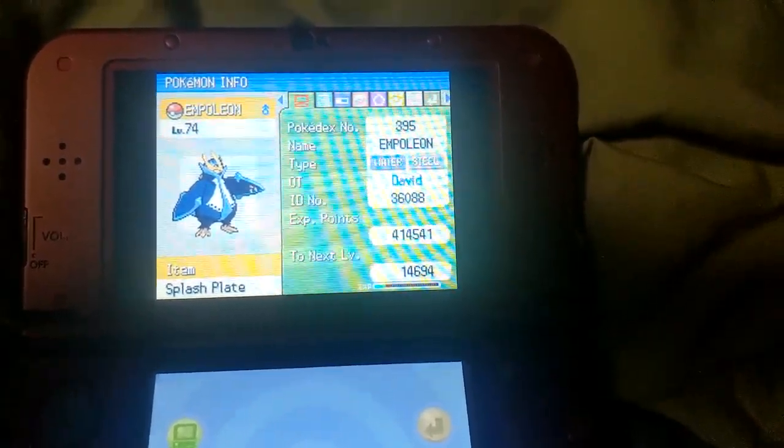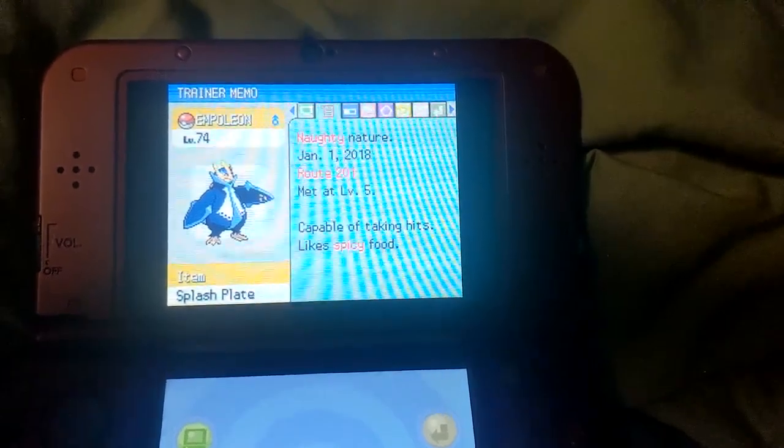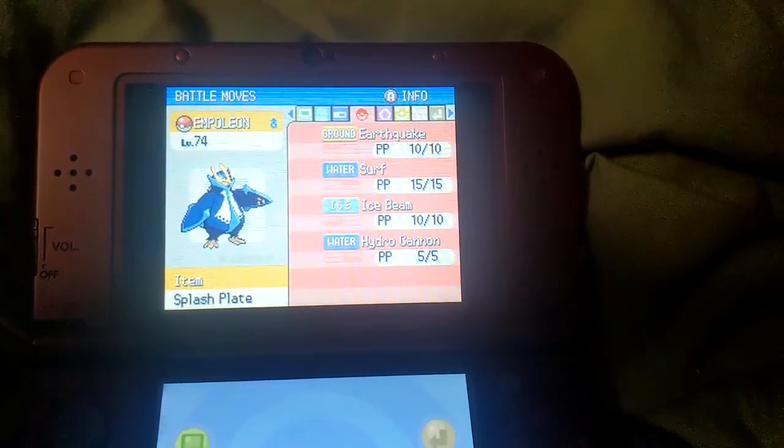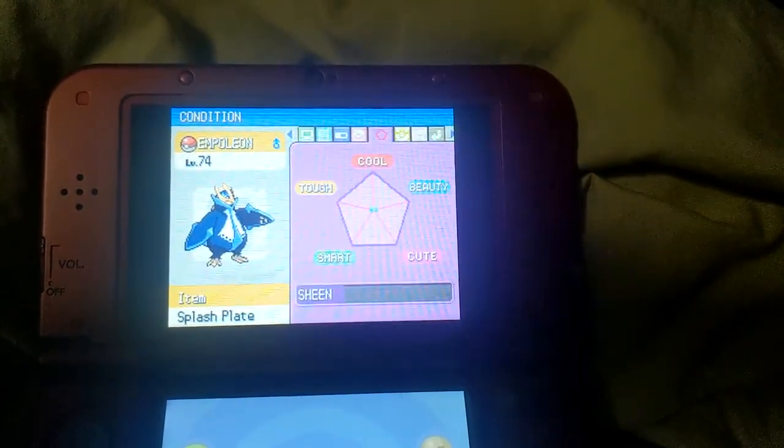Empoleon, my starter Pokemon, holding a Splash Plate, with Torrent for its ability, and the moves Earthquake, Surf, Ice Beam, and Hydro Cannon.